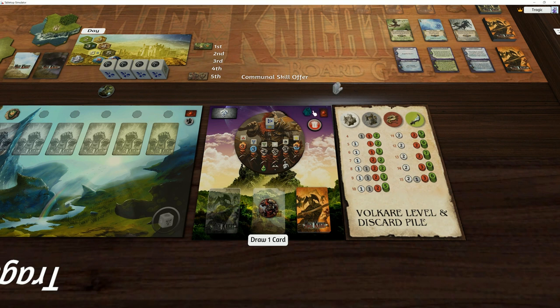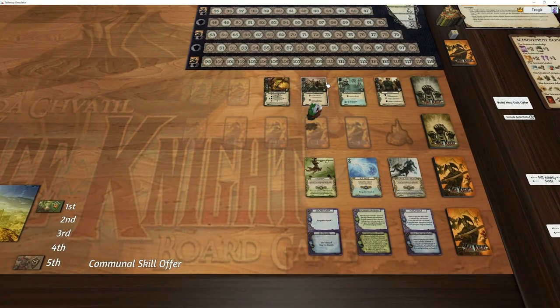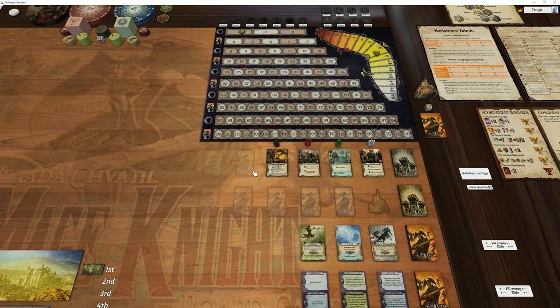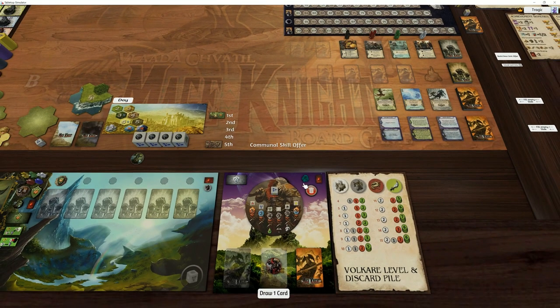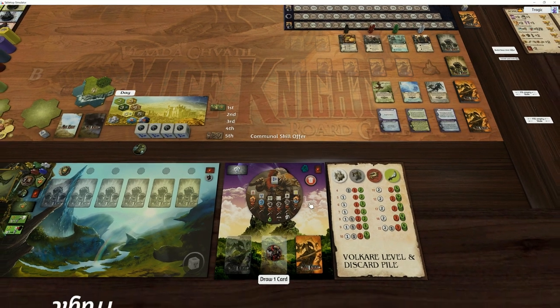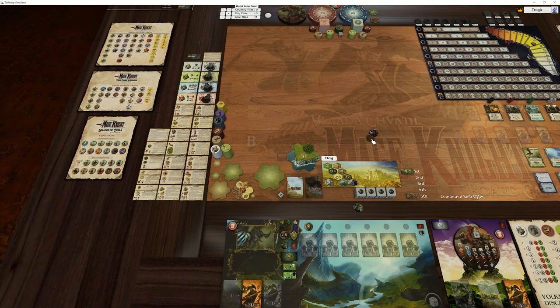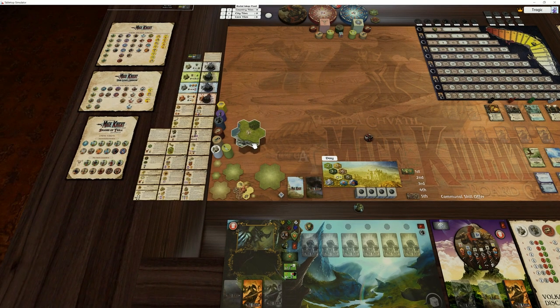You've also got the indecisive units, so you can pick out your indecisive units depending on your scenario and stick them up here when you want to use them. By default it maxes out at six if you're playing the default rules. The colors don't matter — it's just to mark which units are indecisive. Pull them out of the bag, chuck them up there, and stick them in the trash when you're finished.